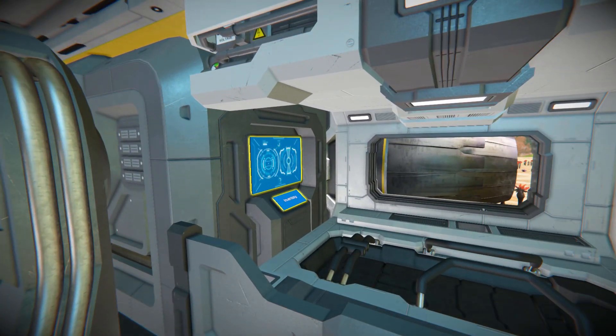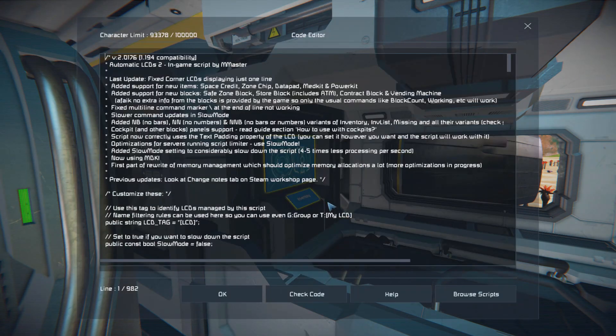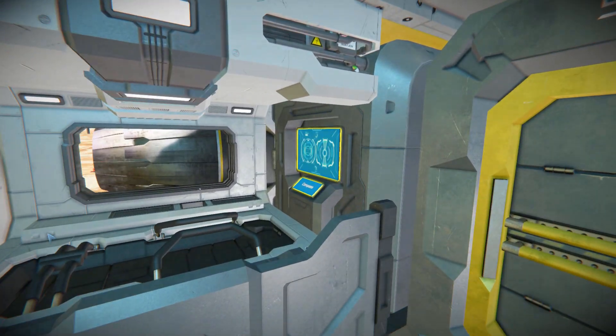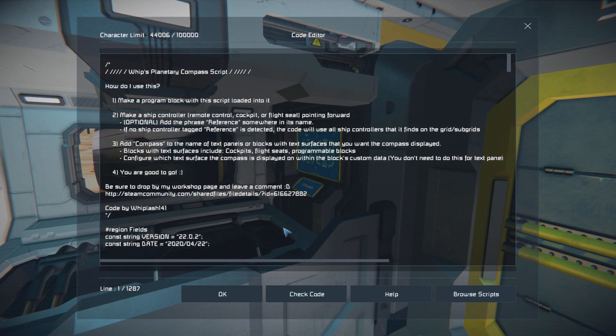We can see a programmable block sitting right behind this bed — if we edit it we'll find our automatic LCD screen script. Then coming around to the opposite side, it's the exact same setup but this time we have the planetary compass script.